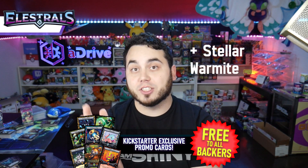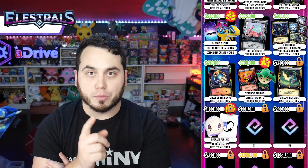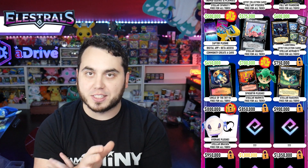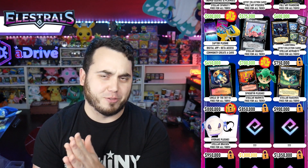At 700,000 — we're closing in — we're going to add Stellar War Might to every single backer, and you'll have the option to purchase the Sprouter Plush for $20. So my earth fans out there, you don't want to miss that. At 750K, we have a Stellar of one of my favorite Elestrals — very excited about that. So keep on pushing, you guys.